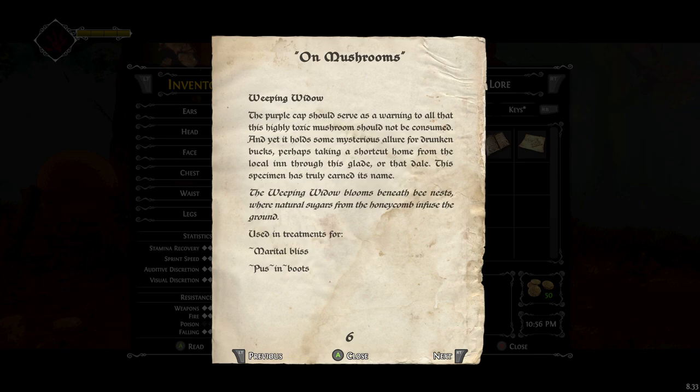I've just realized that the country that gets all the salt is called Saltar, and it's not very creative. Weeping Widow — the purple cap should serve as a warning to all that this highly toxic mushroom should not be consumed, though it holds some mysterious allure for drunken bucks perhaps taking a shortcut home from the local inn. This specimen has truly earned its name. Puss in Boots. Gross.